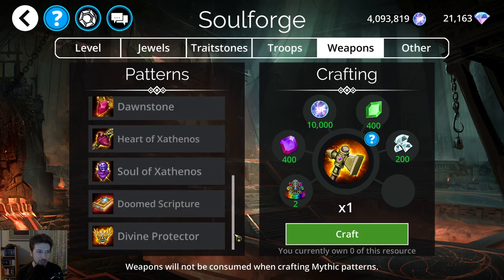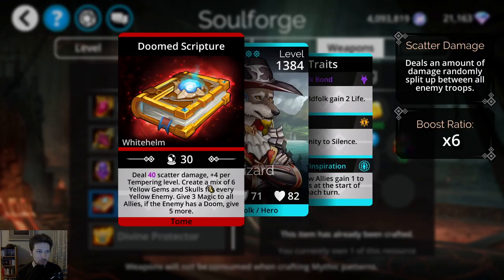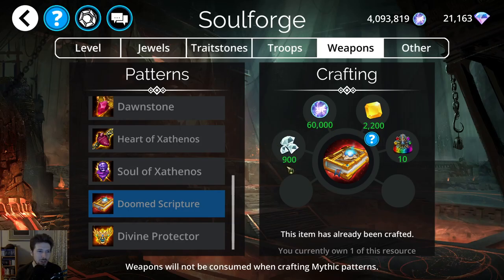Moving down on the list, we have the Doomed Scripture, which I don't recommend either. Scatter damage for the Doomed weapons really aren't that good, even with the Temporine boost. It will create a mix of yellow gems and skulls for every yellow enemy, and that's not great because you can't choose what the enemy troops are going to be. I would not spend the 900 diamonds to craft Doomed Scripture — there are better Doomed weapons than that.